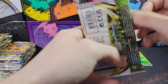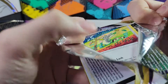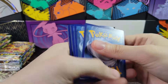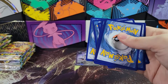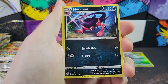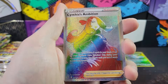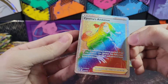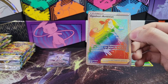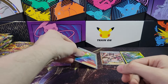We've got Charon's Care. Black code - there we go. We've got Dusclops, Morgrem, Gabite, Choice Belt Reverse. Cynthia's Ambition - Rainbow! Wow. So we got an Alt-Art and a Rainbow Secret Rare out of this box already. Cynthia's Ambition. Very nice.